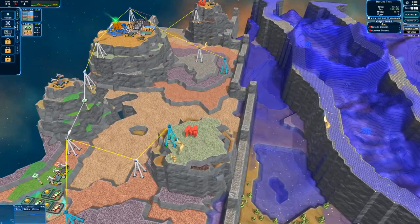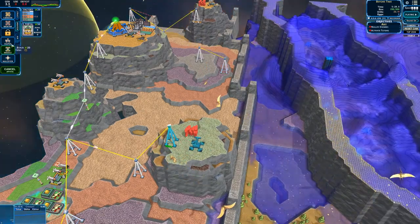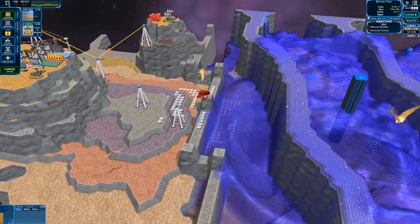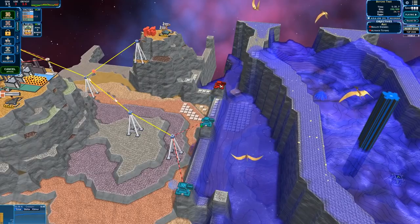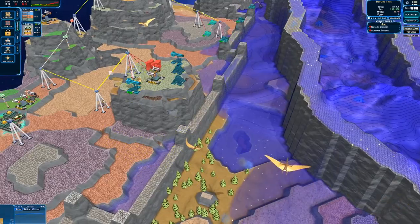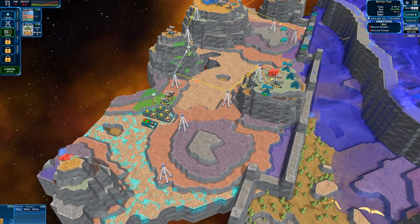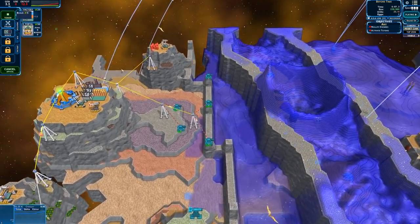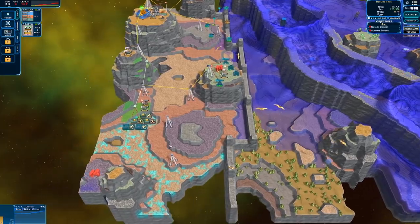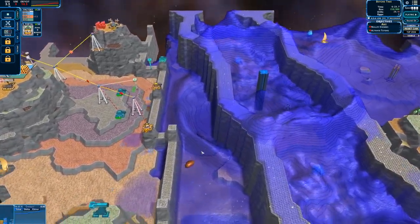They come out of this volcano right here - it looks like it just erupted again. This is bad. I'm going to set up a forward operating base with a missile battery and at least one or two snipers. Over here I need to start producing more - it's flooding over, they're already sieging our castle. I need mortars up here. I'm running a massive deficit - if I lose access to these mines it might just be over.